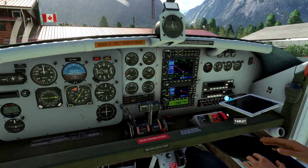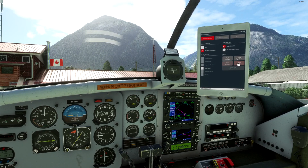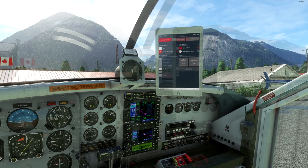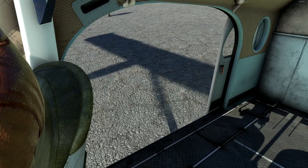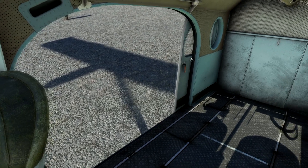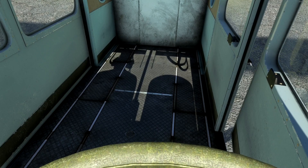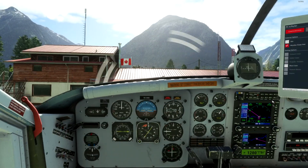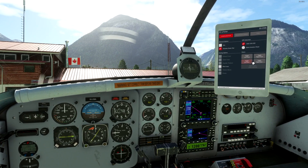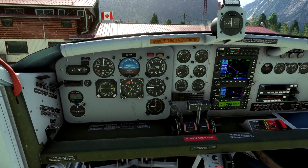Now, obviously we have — which I believe is new with update 2 — full door control. We can toggle both rear doors here. The sim is getting really weird at the moment, I don't know why it keeps doing this. But we can now toggle both doors from the outside. You can't fully open that one given that it hinges. The sim being this stuttery is incredibly annoying — it does it sometimes, it doesn't do it at others, and it'll never do it again. Either way, we're spooled up and we're good to go.